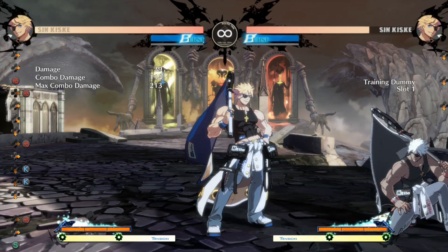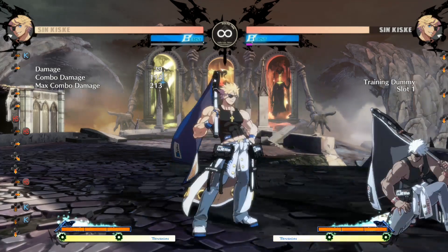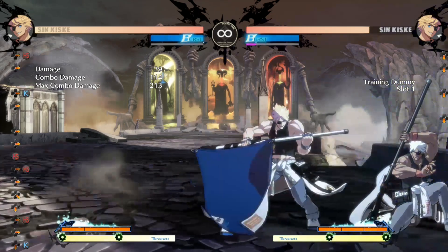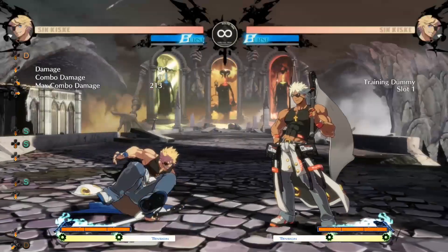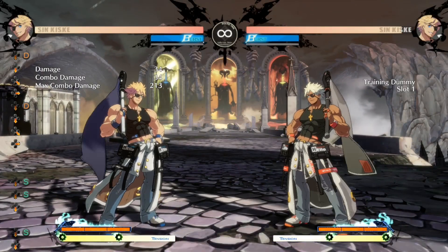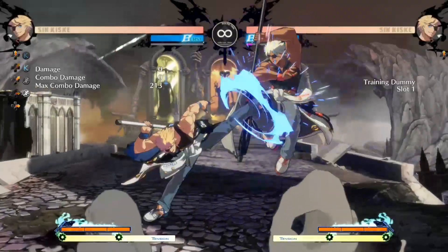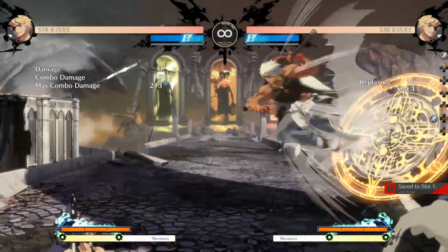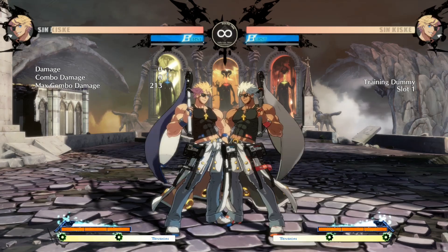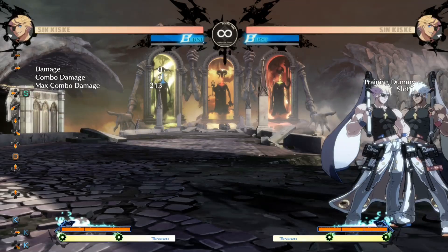6H is used in links and combos but also to get an advantageous position in pressure. Since the move is slow, people will try to instant block it, so you can use this to vary your offensive timing. 2D is not as big as 2S — 2S is a mid despite the animation, and 2D is actually decently large, so that's another low option. He has three lows to poke with: 2K, 2D, and Elk Hunt. JP, JK, and JH are air-to-air normals, while JS and JD are your jump-ins. JD stalls you in the air so you can bait anti-airs, is air dash cancelable, and is also special cancelable.